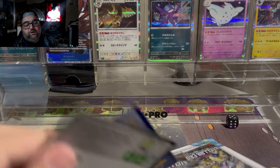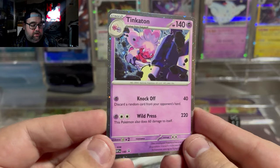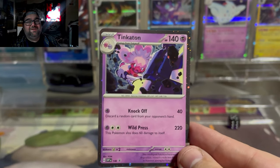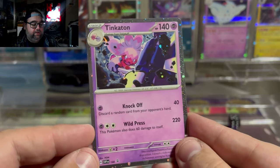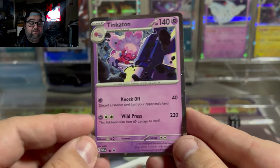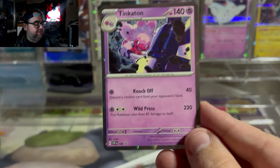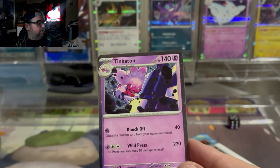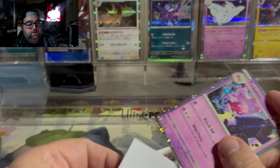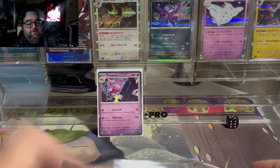The promo card featured in the first blister is the Tinkatink EX promo card. I don't like this one as much as I like the Latios. The main reason is you don't get as much foiling on this card because Tinkatink has taken up a lot of the foreground. But it's still a great artwork by Dom nonetheless. The Cosmo foiling is a little bit disappointing on this one, so it's definitely the weaker of the two cards in my opinion.